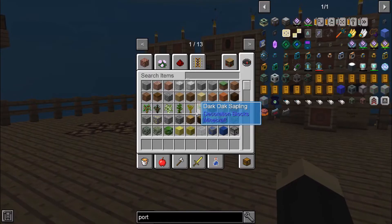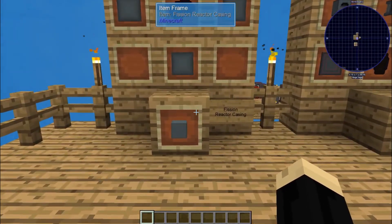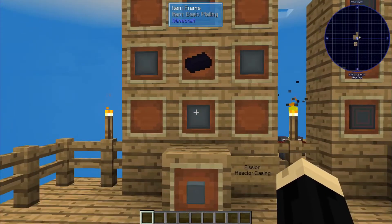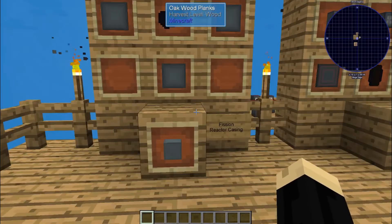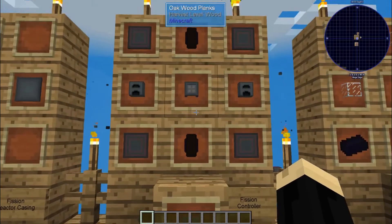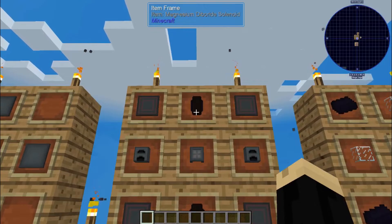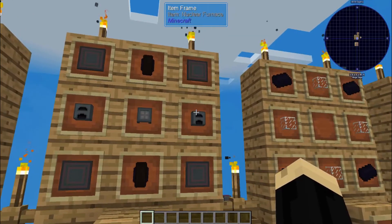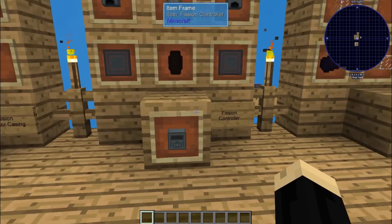So for today's tutorial, we're going to need a few different things. Starting off with some fission reactor casings — you need a bunch of these, and that's going to be some basic plating, four of those, with a tough alloy in the center. Next, you're going to need a single fission controller, and that is going to be two magnesium diboride solenoids, four advanced platings, a machine chassis, and two nuclear furnaces. That's going to give you your controller.